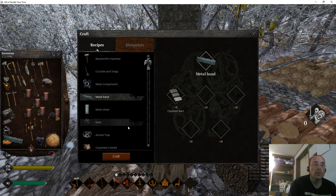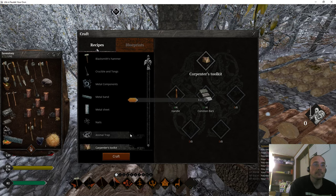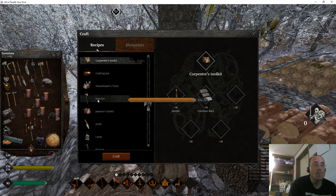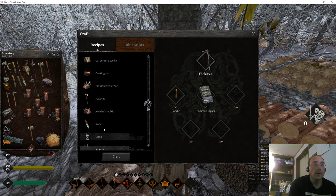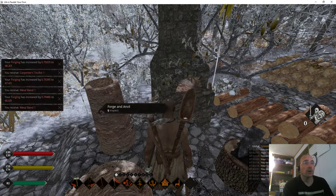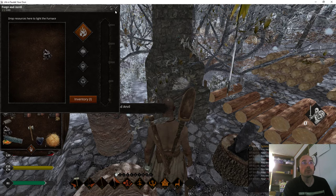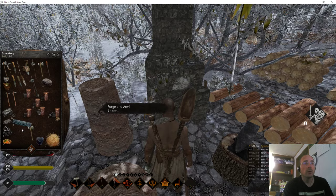Okay, that's good. Carpenter's kit — we're gonna craft one of those. Let's see — do we want a hatchet? Maybe a pickaxe — let's see what we need for a pickaxe. We need handles and ignots for pickaxes. Now we've got everything we need. Let's manage this bad boy — turn it off. Do we have two metal bands? We have two metal bands. Good.